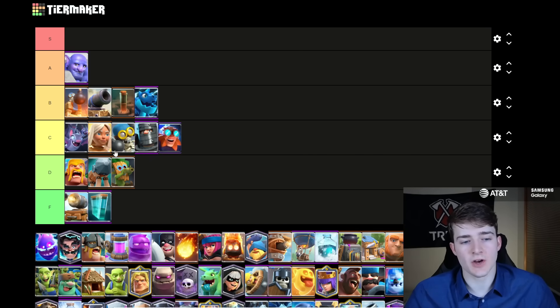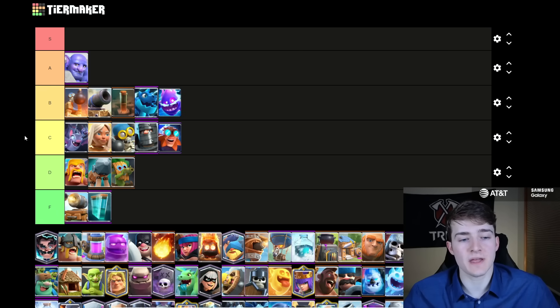The Electro Giant I'm going to put in C tier. I think it's an okay win condition, but I do think things like Lava Hound and Golem are better beatdown cards to use. With that being said, there's definitely worse win conditions than the E-Giant, so I think it's kind of about average among the other win conditions. Electro Spirit I'm going to put in B tier — definitely not the best spirit in the game, but it is pretty good, especially inside of Royal Giant and Expo. We're seeing it a ton in this meta.